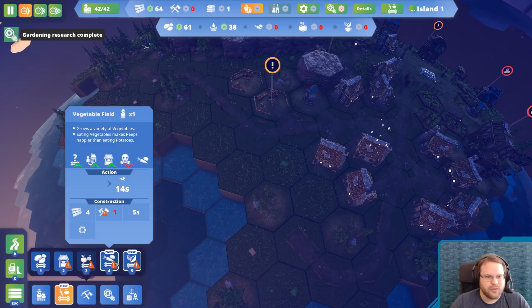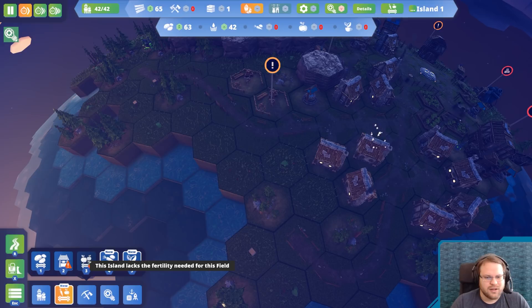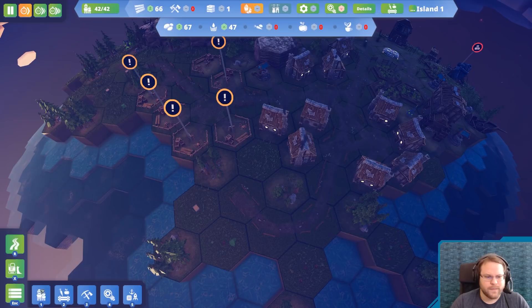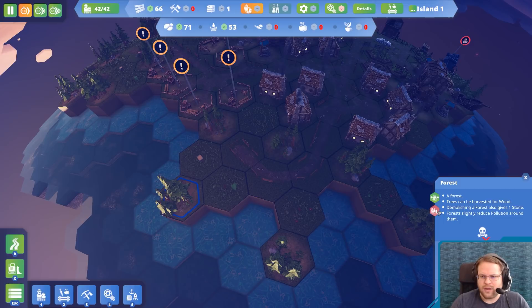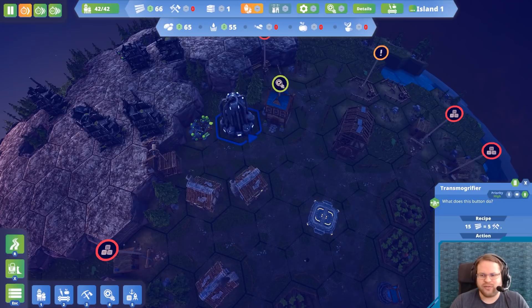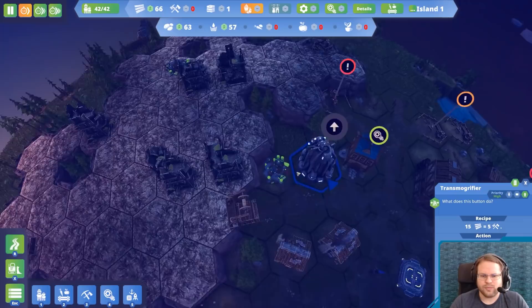Gardening research — so we now can do vegetable fields and irrigated tea fields. We don't have enough fertility for fruits. Let's get some veggies up in this. I'm gonna demolish that, get another woodwork workshop here. I'm just gonna exploit every available resource that I have and keep making as many tools as I possibly can.